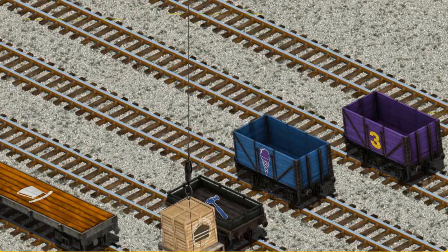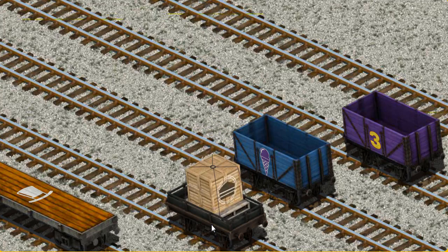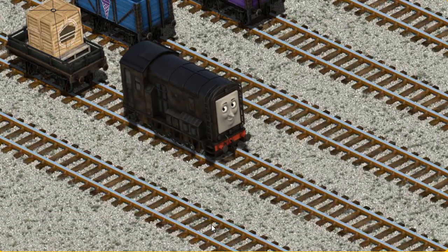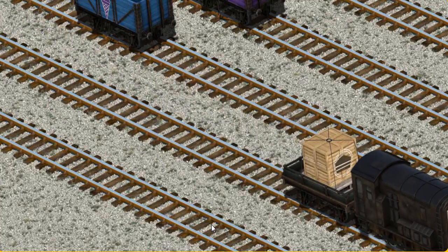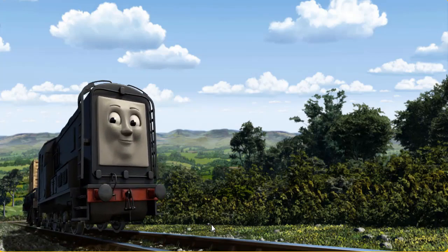Oops! Show Frankie where the black flatbed with the picture of a blue hammer is. There you go! Diesel set out for Knapford Station.